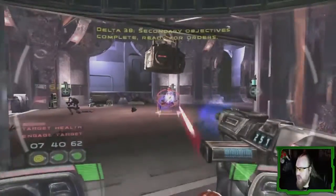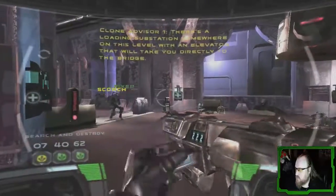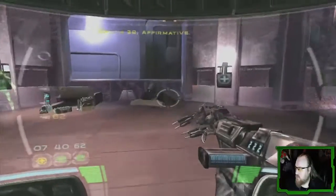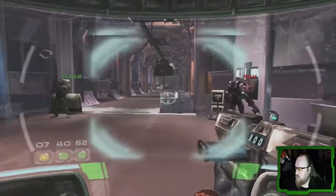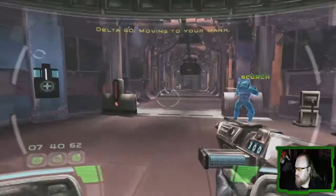And that is absurd for a Halo game. Well done, 3-8. There's a loading substation somewhere on this level with an elevator that will take you directly to the bridge. Affirmative. Let's get to it, Deltas. Delta Squad, let's take him down. Hold your line, directed fire.